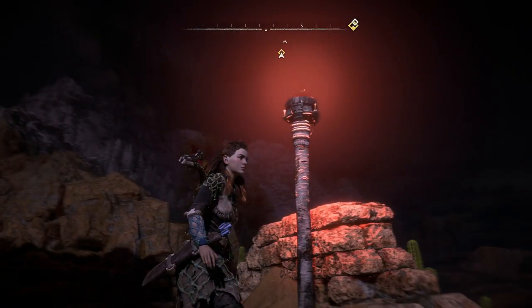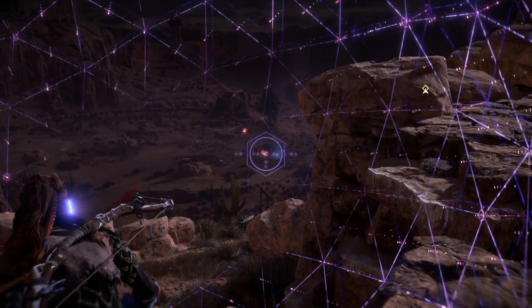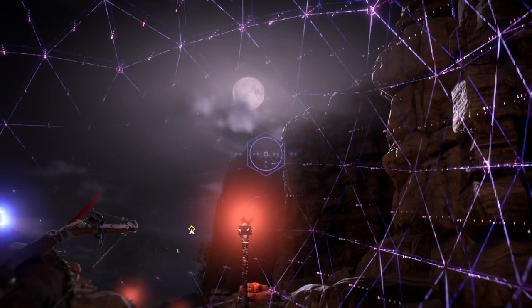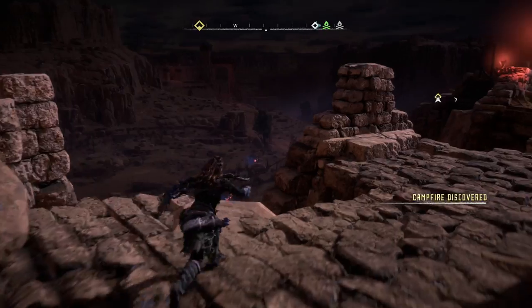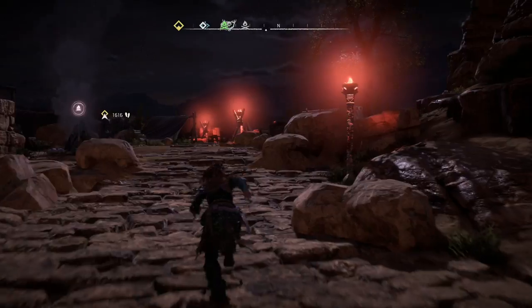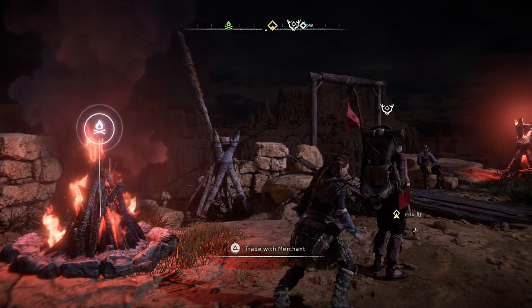This is weird — why is this fire so red? Oh shit, what are those? I can hear wings flapping in the wind. Campfire discovered — that's really good because I'm going to quick save over there. And this is a camp. There's a lot of strange noises in the neighborhood, so let's save.